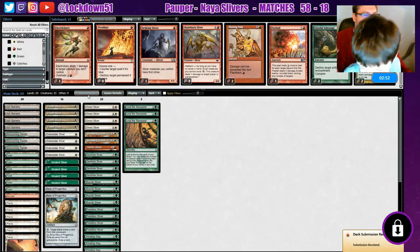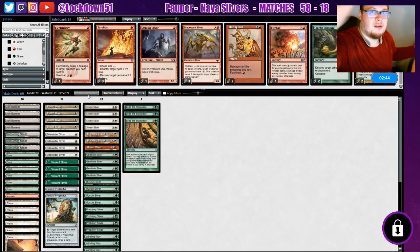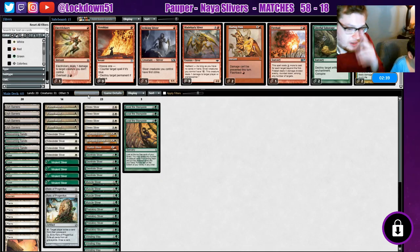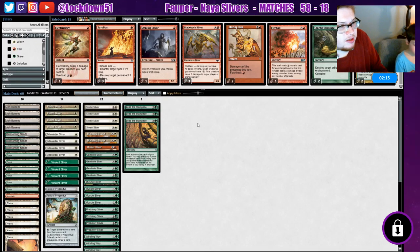All right, I'm gonna focus — I'll have you sit over here. I'm gonna focus on game three so we can try to win this one. That was an interesting game — they definitely misplayed by tapping their Changeling for mana to get their Minotaur down. That allowed us to attack in and really seal up the game.